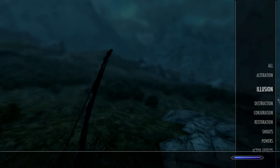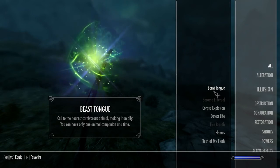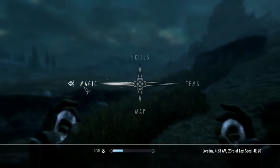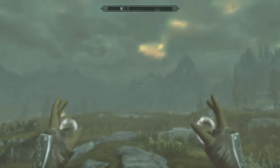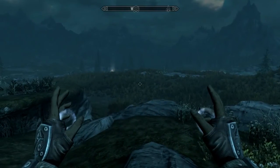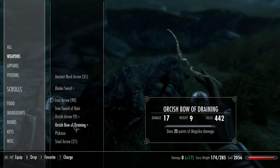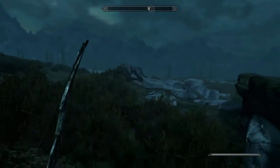Now what is the Beast Tongue? Is that magic? I don't know what this is. Call to the nearest carnivorous animals — you can have one animal. That's pretty crazy. So we just unlocked this pretty awesome power called Beast Tongue. Oh, it's like a shout. An animal is on its way to me — what animal is on its way to me? Oh look at that, it's a wolf. This is like my pet now, I think. I don't know how long this lasts, but I'll try to hold on to you as long as possible.